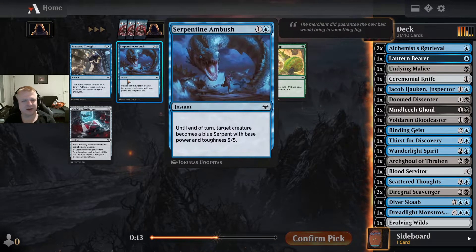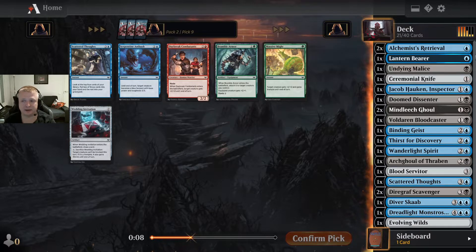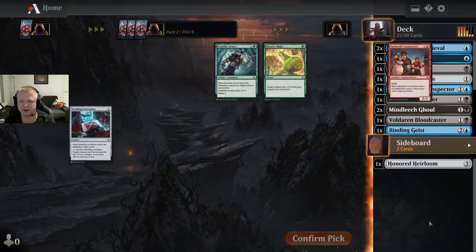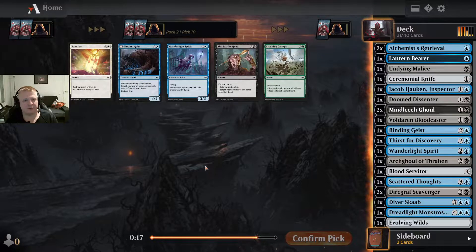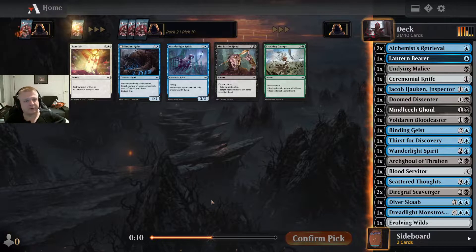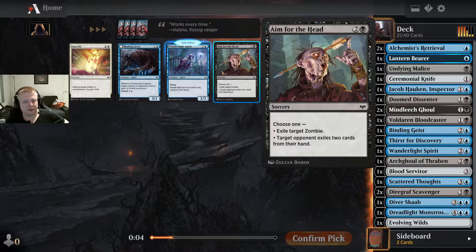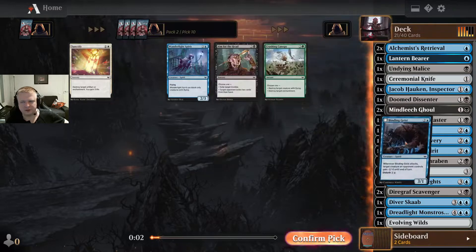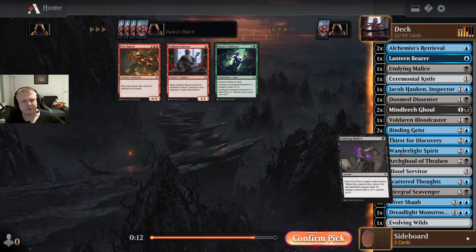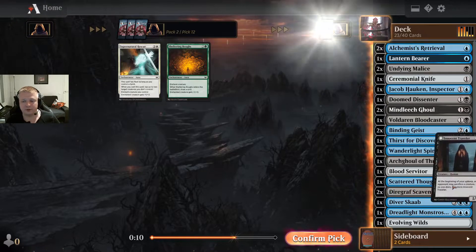I don't like the Serpentine Ambush — it's quite bad and I'm not going to play it with a full pack left. I'm at 20 cards now and there's still pack 3. I have Wanderlight Spirit and Blinding Geist — I'll probably take the Geist but likely won't be playing either of those. I might play the Innocent Traveler though — let's see if that happens.